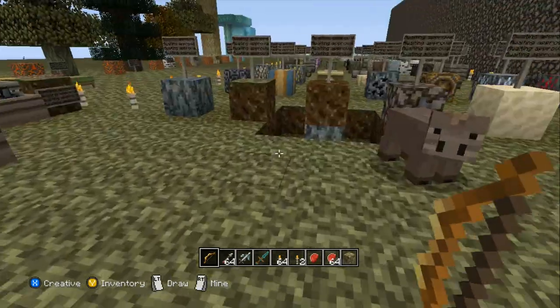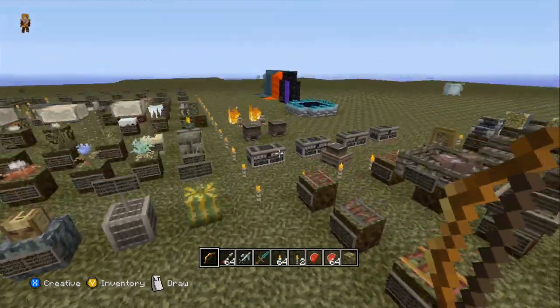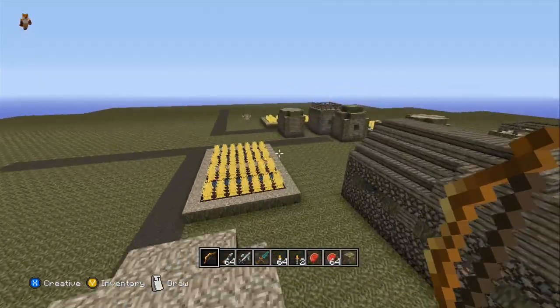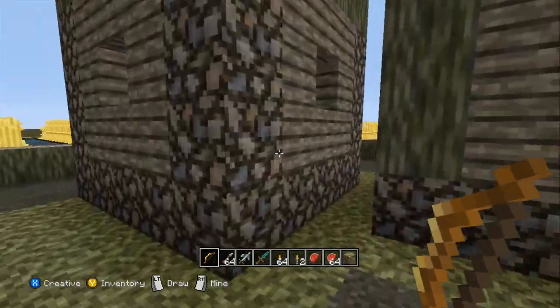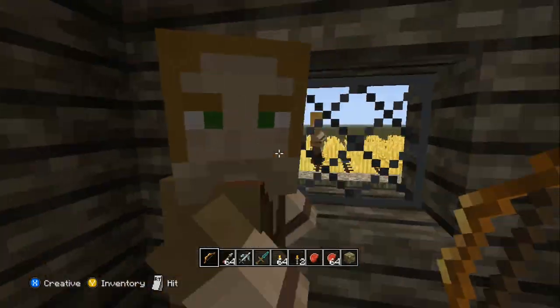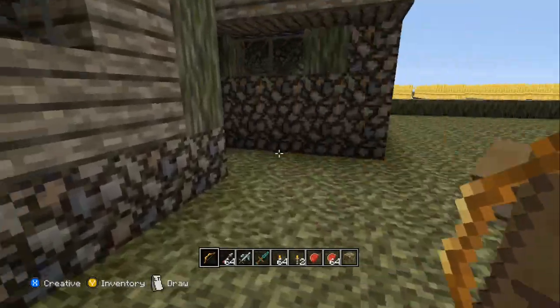There we go. It's a bit laggy here — it's always laggy. Let's get over here with the village. A lot of stuff over here. Pretty cool. Seems like this is always the busiest part of the day. We got villagers here that look like real humans, which actually looks pretty cool.